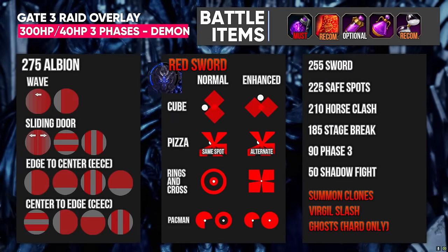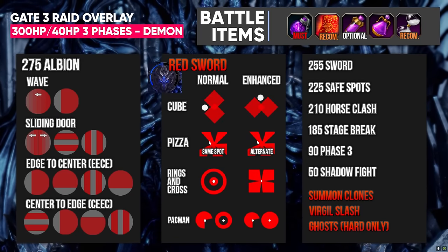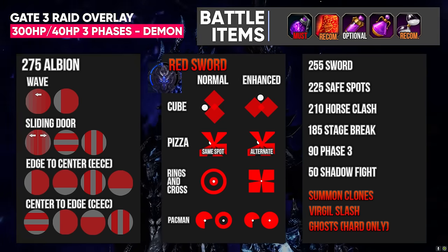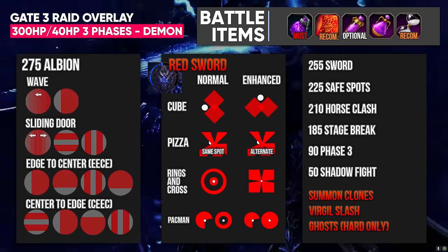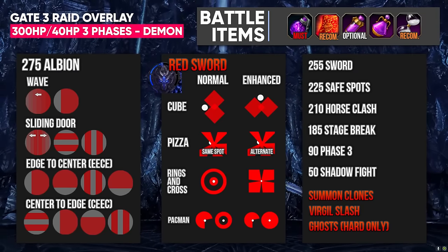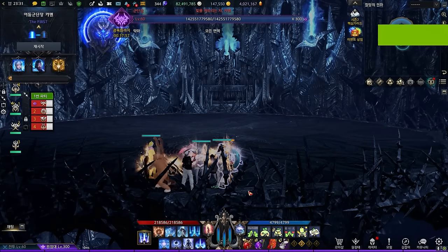Gate 3 Theomine is a demon type boss with 300 HP bars, with his sword being 40 bars. He has 3 phases and 1 crucial DPS check. You need time stop for progging and dark bombs to push DPS on certain patterns. I also recommend sacred bombs and charms. Make sure to put in a purifying rune as well — you need it to cleanse blind.